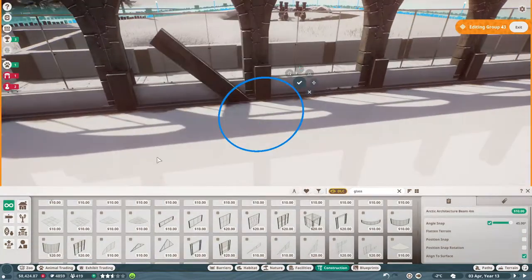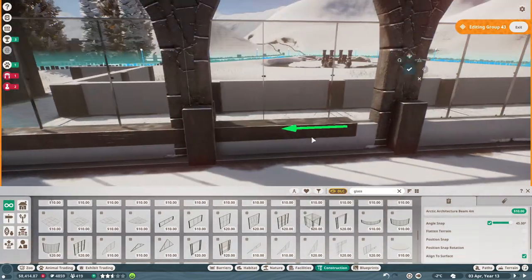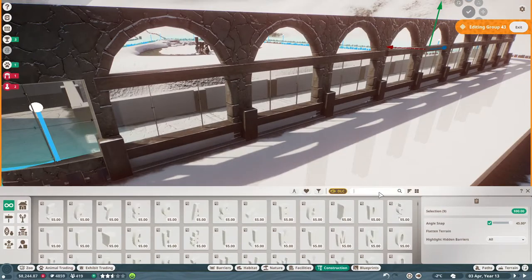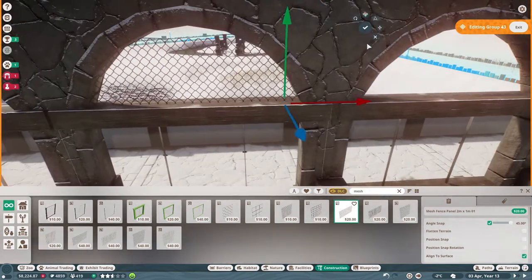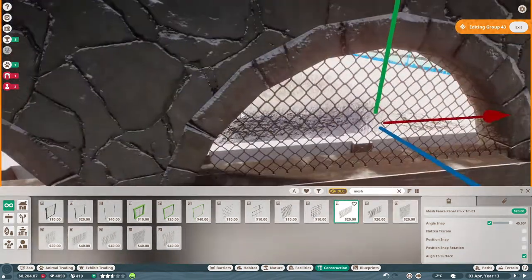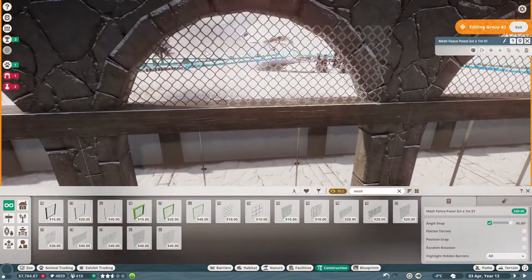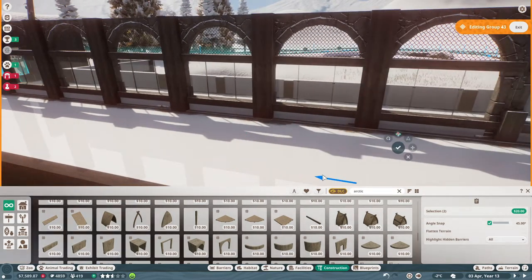We are back in our guest viewing area on the macaque run. We've put a few enrichment items and toys in here because it'll be nice to have them come up, play with a few toys, and then run off into another area of the habitat. We put in some modern glass and arctic wood trim, then we're going to do a little bit of mesh work on the top using these mesh panels. I finally found a use for them — integrating them into this build as one whole piece, I think they look great.